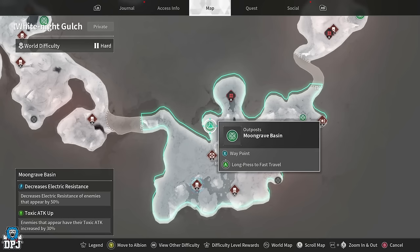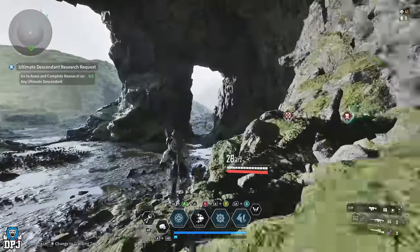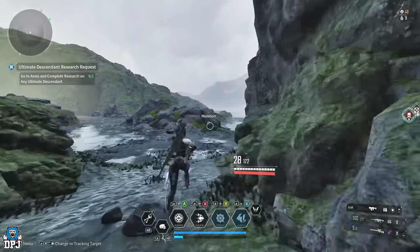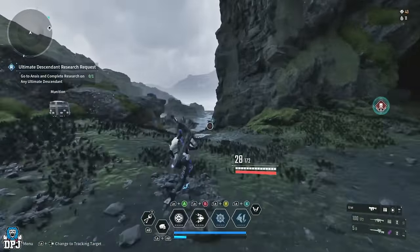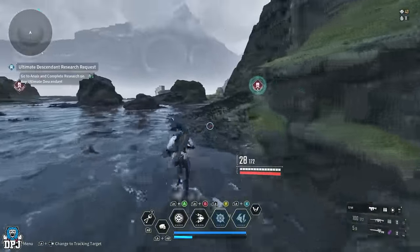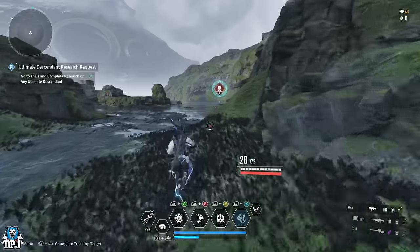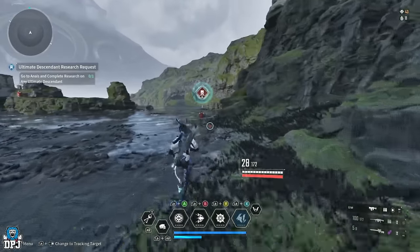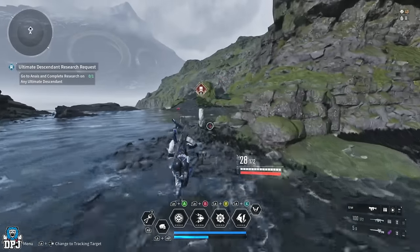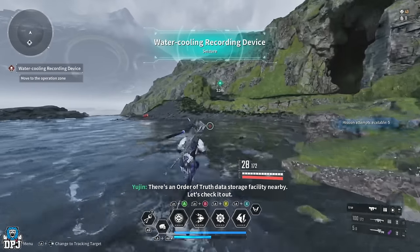Fast travel to the Moon Grave Basin fast travel point and run this way. Don't worry about the mission rewards because we're actually not going to be completing this mission — we're going to intentionally fail it in order to farm the ads that constantly spawn in. The mission has two points, A and B. You capture the point, defend it, destroy it, and deliver an explosive to a little robot machine.